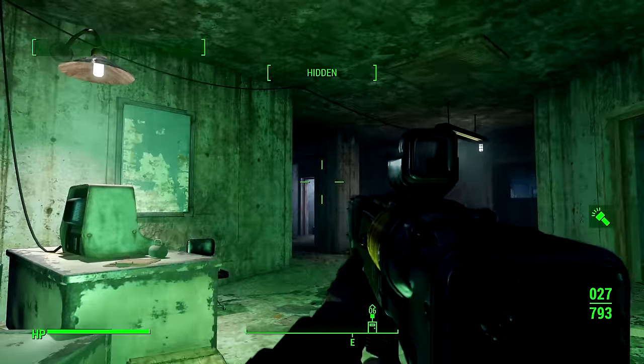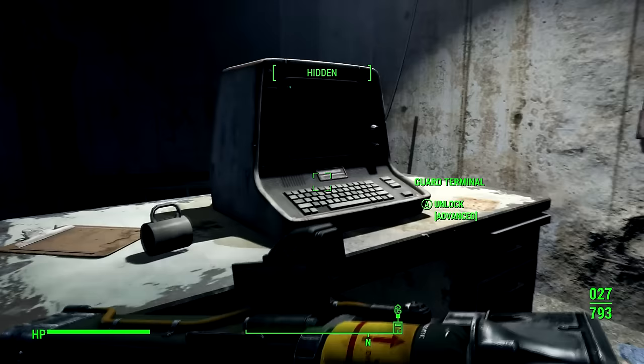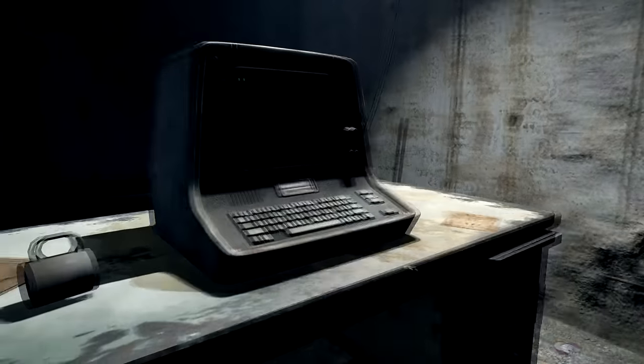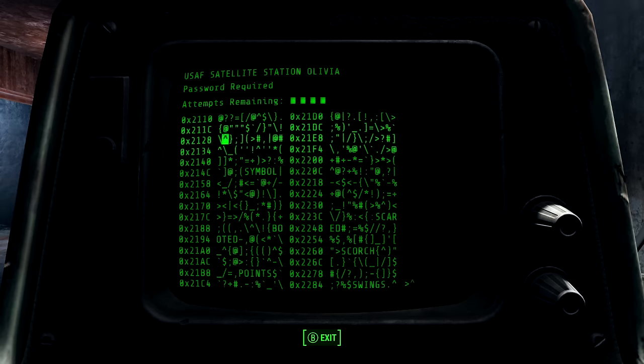So there are a few interesting things in this location. You can hack this terminal — I'm going to show you where the actual key is first, but actually I'll just hack it now and show you where the key is later. Let's see — tries reset, I hate when you get that first because it's pretty pointless. There's one, two, three words, so we can just guess them all.